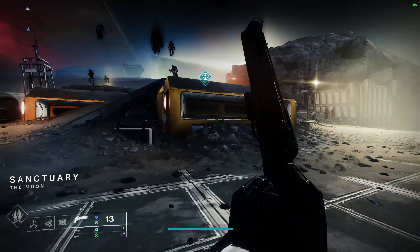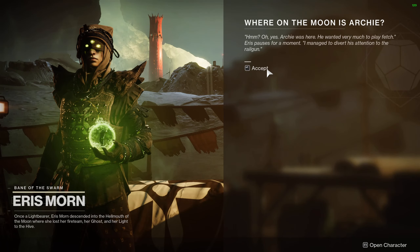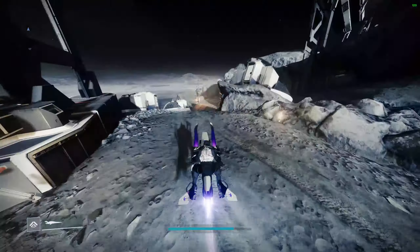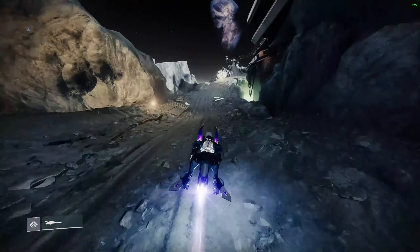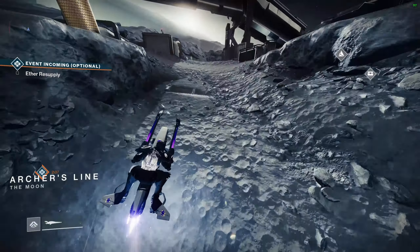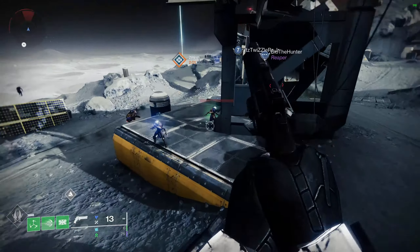So talk to Eris for the first step, and then we're gonna go ahead and head to the first paw prints at Archer's Line. It's just up on these boxes over here - well actually a little bit further ahead, these boxes over here.